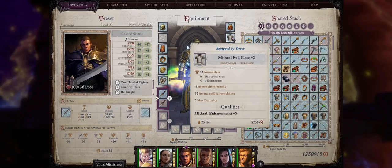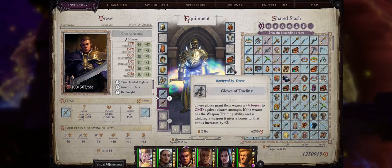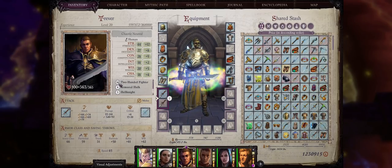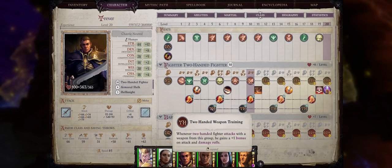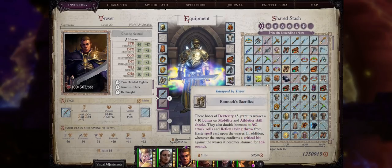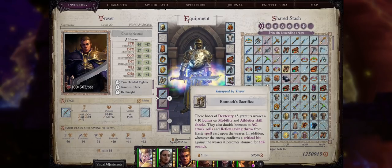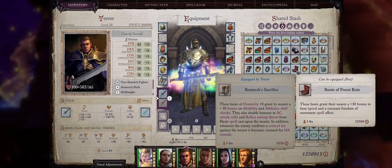For the belt slot, belts that increase both Strength and Constitution — the highest amount being plus 6. For the glove slot, Gloves of Dueling of course, because Trevor is still a Fighter. Even with only 5 Fighter levels he'll always have at least one stack of Two-Handed Weapon Training, and these gloves increase that by plus 2 for a total of plus 3 or plus 4 if you continue Two-Handed Fighter progression. For the boot slot, the Bokken's Sacrifice boots are the best in the game — I have a guide linked here. If you want to save those for your main character or a Dex-based character, the Boots of Stampede increase damage when charging, or the Boots of Freestriding provide permanent Freedom of Movement.